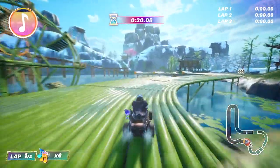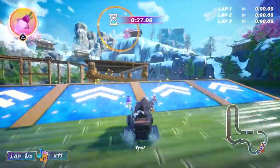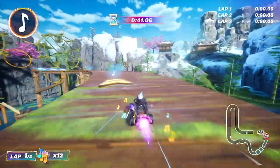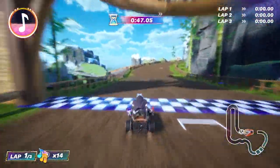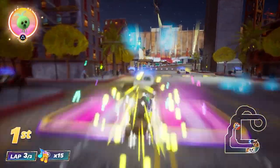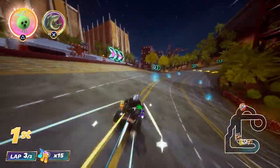The game has decent graphics, a platinum trophy, and a reasonable download size of 7.53 gigabytes. It also comes with both the PlayStation 4 and PlayStation 5 versions of the game. The game has some accessibility options, such as auto-acceleration and motion sensor functions. It is officially licensed, has four race speeds to choose from, a hidden collectible in each race, and a records menu that shows your progress and stats.